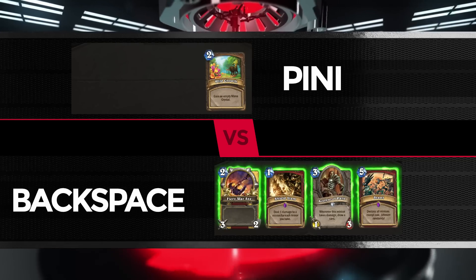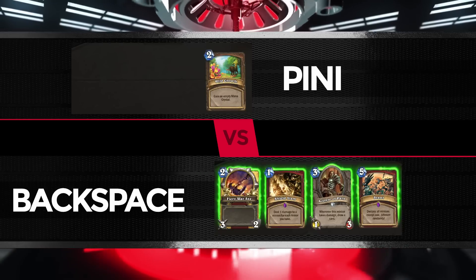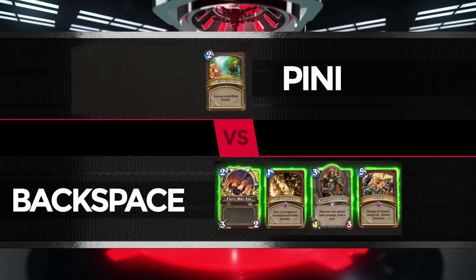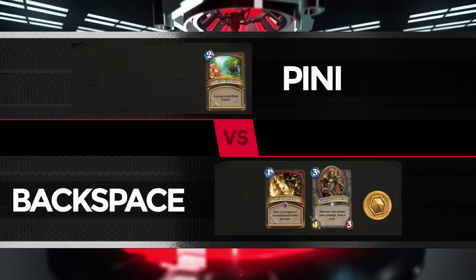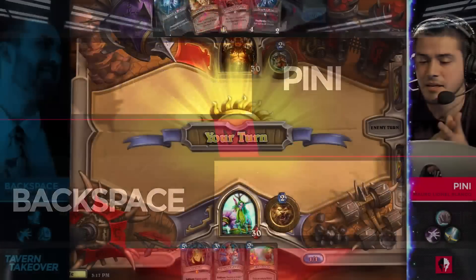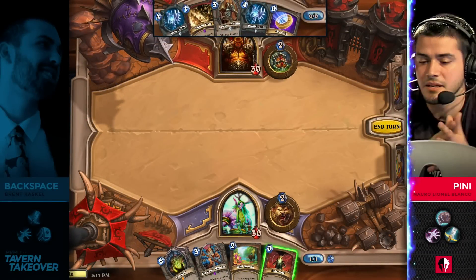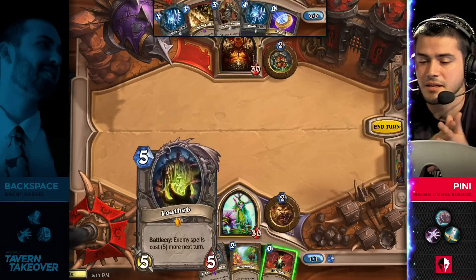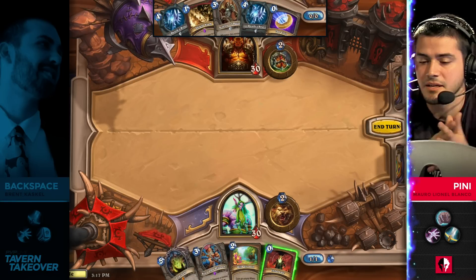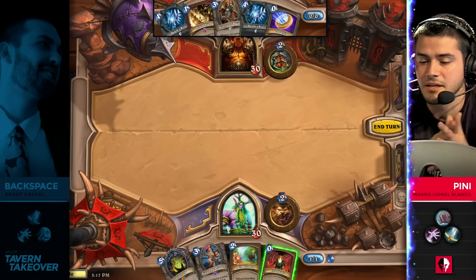Definitely not going to hold on to the Brawl. I guess he may just be thinking, do I want to keep the Acolyte? Do I want to keep the Shield Slam? He's actually going to mulligan the Fiery War Axe, which I think makes sense because there's not a lot of low-HP minions against Druids. He just wants to be digging to find these important combos.